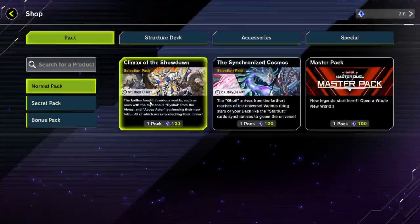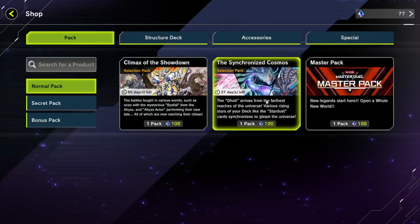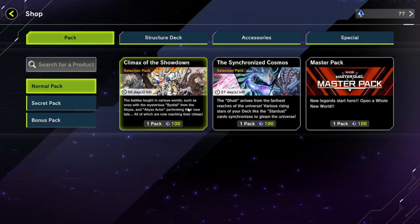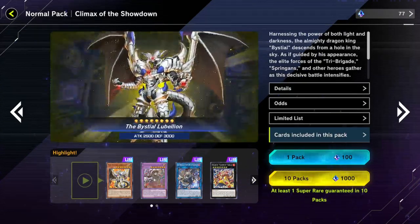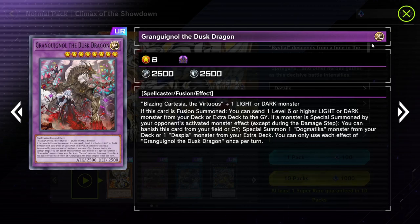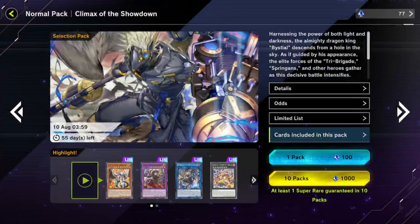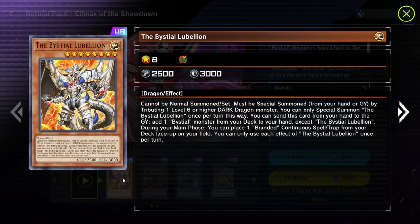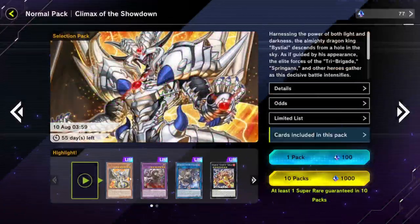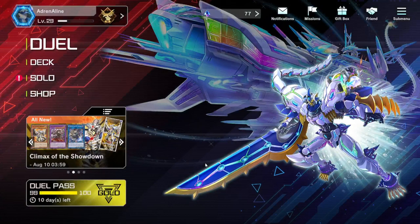Just before I go — I'm opening these specific packs, Climax. I think I've basically got all the Ultra Rares in this one and now we're on Climax of the Showdown. Anything Bystial related, we want. I've got this dude here — I'll just call him the Dusk Dragon. I've got him and I've also got this dude here, Tri-Brigade Arms. I don't think I've got this one, but I want Rebellion. Anything Bystial I want because I actually want to make a Bystial deck and change things up a little bit.